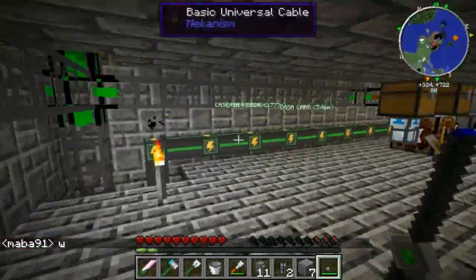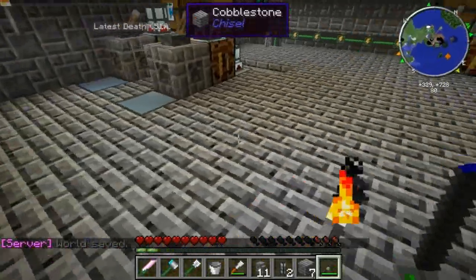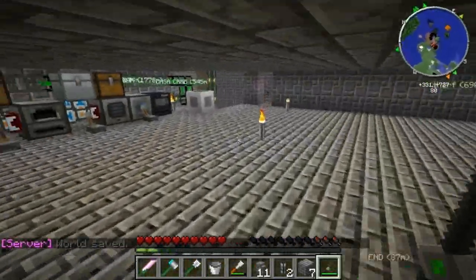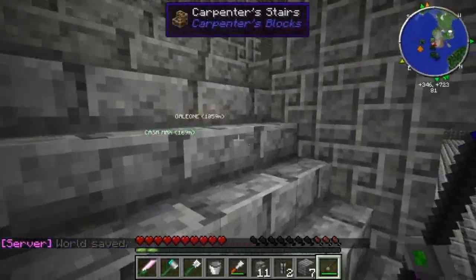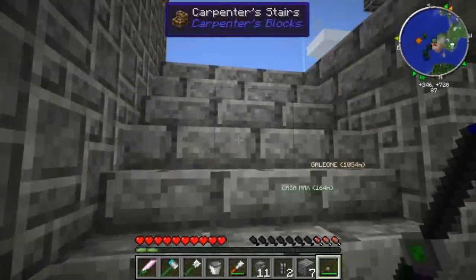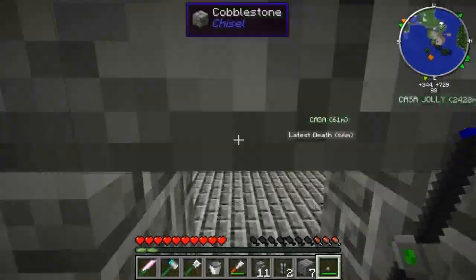A parte le stronzate di Carb, questo qui è l'impianto base. Adesso ci manca quello di tin e quello di copper, che sono gli ultimi due materiali che hanno i bush da raccogliere.